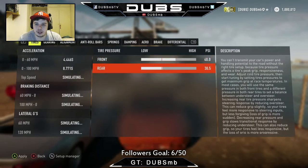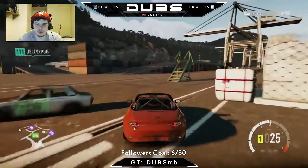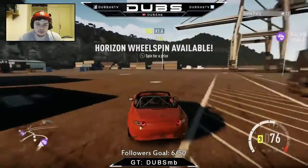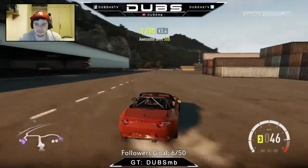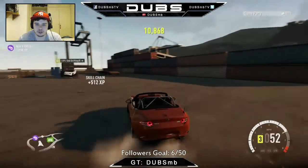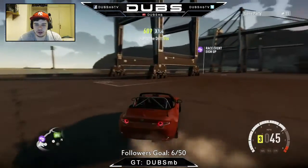Let's bring the PSI up to about 40 PSI, and we can make third gear - pretty much all the gears - just a tiny bit longer. And that's pretty much it. Overall, this thing just slides with ease. Yeah, this thing is easy to drift. You can get sideways and keep it there, and then just go. Third gear is so much better now.